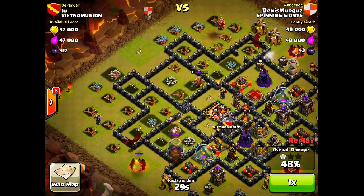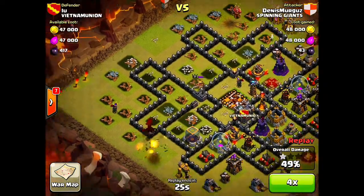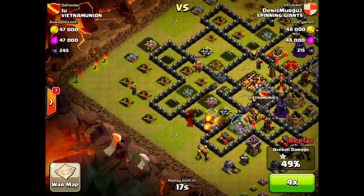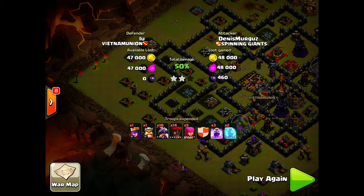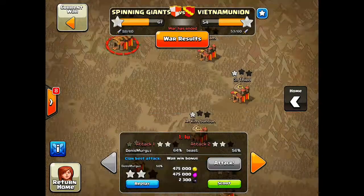He's at 48 percent now with that last Dragon on an Army Camp outside. He gets very lucky — the Air Trap did not destroy his Dragon. He ends up with two stars for the clan, which is very nice to see.